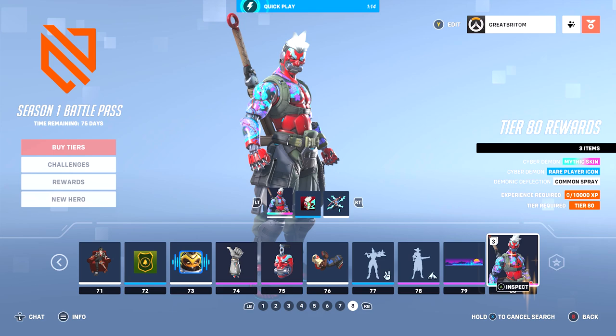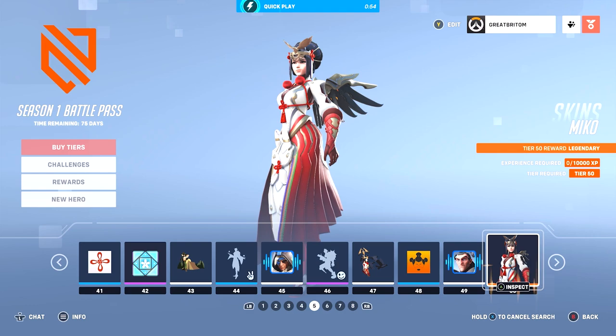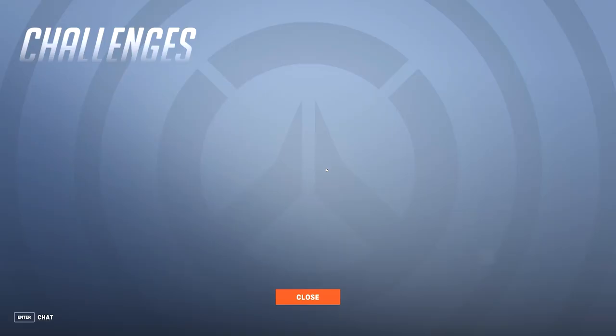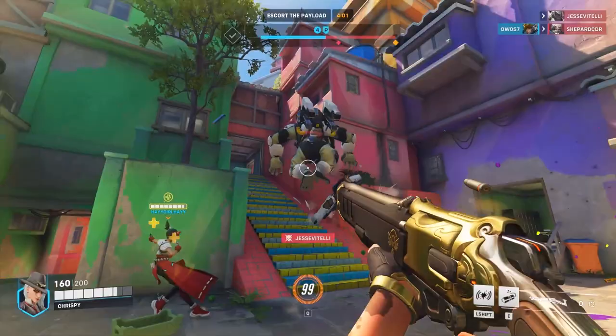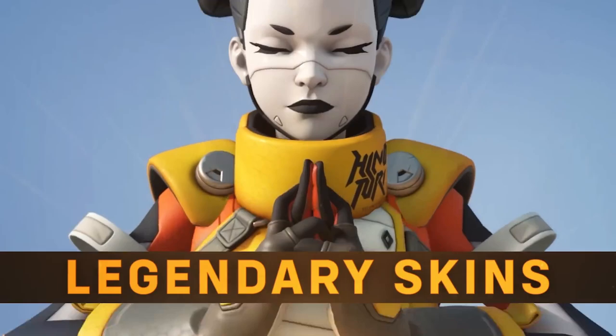So what are the differences between the two passes? Players who purchase the premium battle pass will have access to any new heroes instantly, whereas those using the free pass will have to wait until they hit tier 55. Based on my experience, this could take quite a bit of time, as an hour of gameplay will generally only raise you up a tier or two. The premium battle pass also grants players a 15% experience bonus, meaning they'll progress through the pass much quicker, and access to other unlocks including more intricate cosmetics and mythic skins.